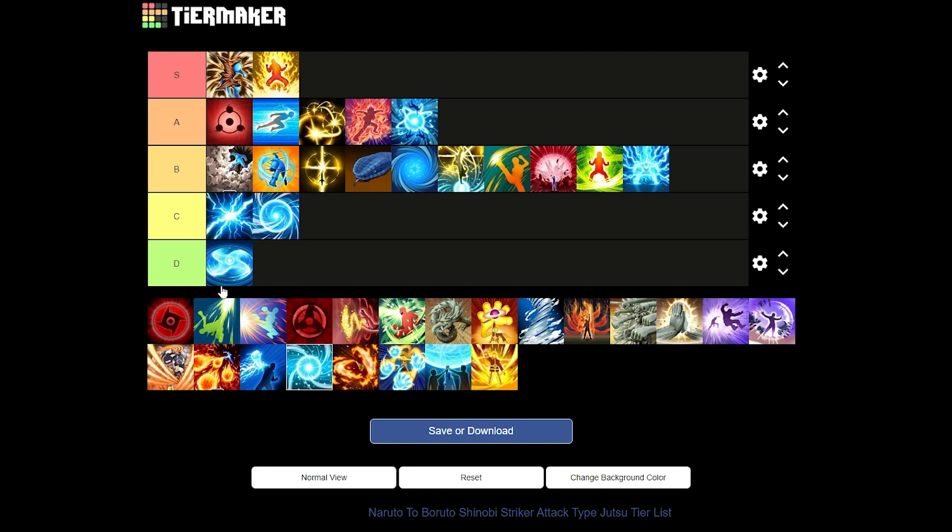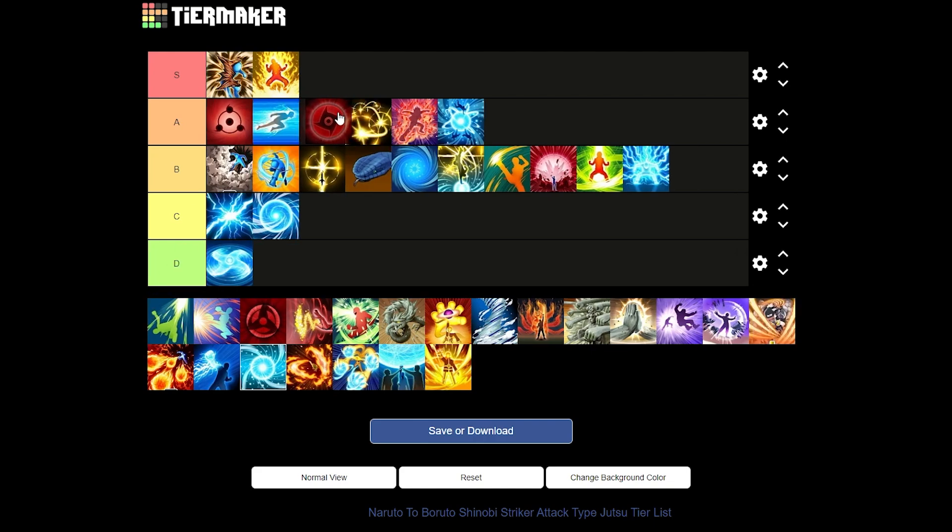Next up we have Kotoamatsukami from the Shisui Uchiha DLC. This is probably top of A tier — actually, it's S tier. You gain infinite subs when you activate it, enemies will be against you for like 10 seconds, and you can clutch up game modes with this amazing ultimate. You will see every character using this in 4v4s. It's super good, super clutch. The Shisui DLC is the best attack DLC in the game still to this day.